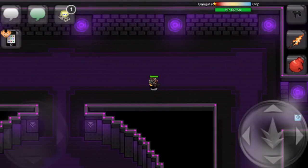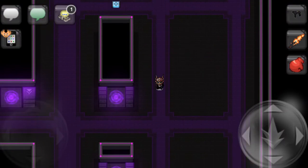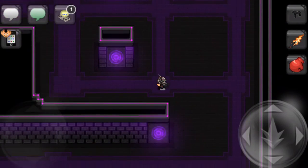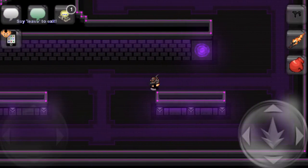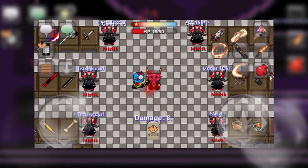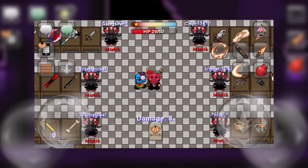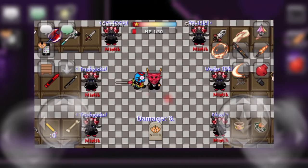Once you obtain some strawberries, you can bring them down to the holiday shop to exchange for four different melees, two toys, and various hats. I will go over each of these weapons now, starting from the cheapest. First off, we have the Berry Picker at 100 Strawberries. This weapon deals 7 damage at a fast speed with no effects. This weapon isn't necessarily bad, however, there isn't much incentive to buying it.